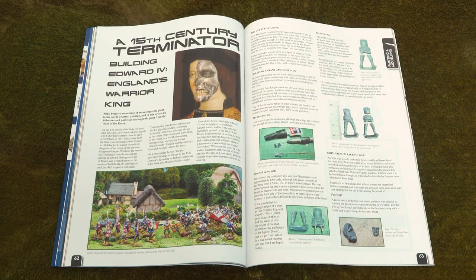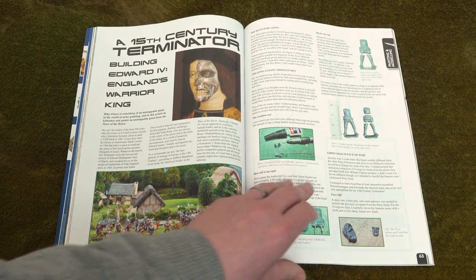Mike Peters wanted his character model of Edward IV to quite literally stand out from the crowd in his Wars of the Roses army. Here we show you the lengths — pun intended — he went to to achieve his goal.